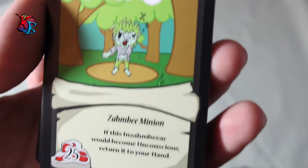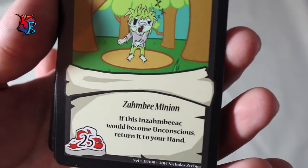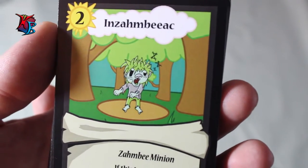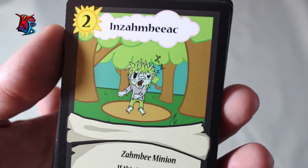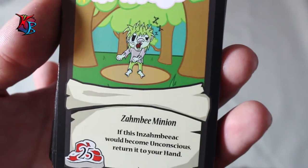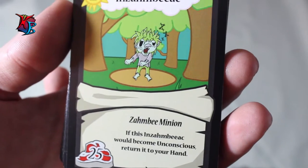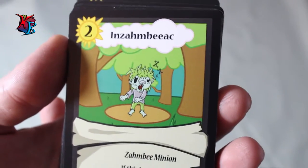Enzombiac is a level 2 zombie minion with 25 buff, and its effect is: if this Enzombiac would become unconscious, return it to your hand. Essentially, this is one of the level 2 minions in this deck that makes sure that although your level 1s or 2s are more likely to get knocked out, this one can keep on coming back. At 25 buff for level 2, it's a great card to have in the defensive position.